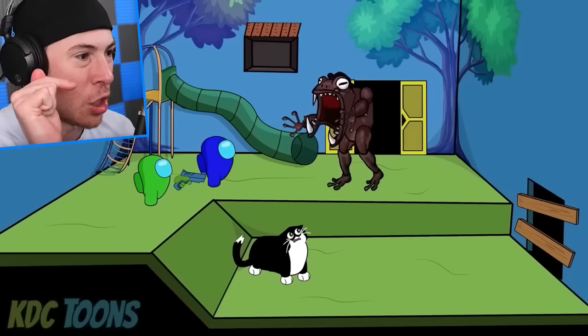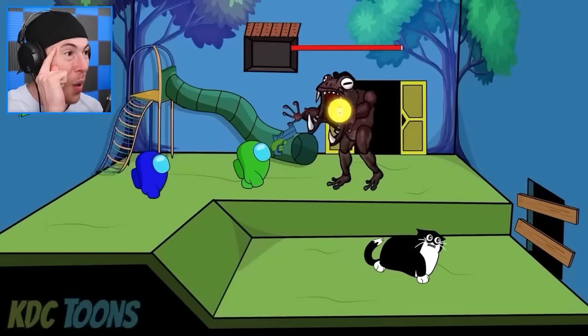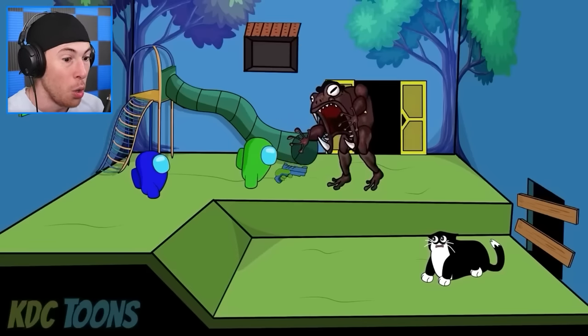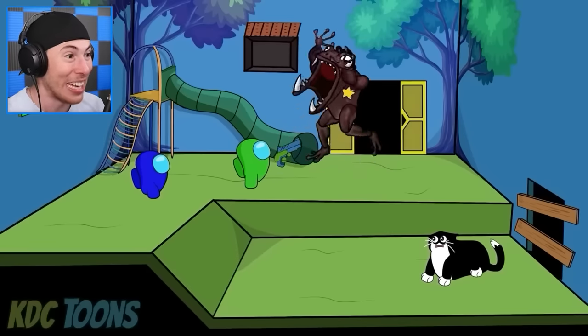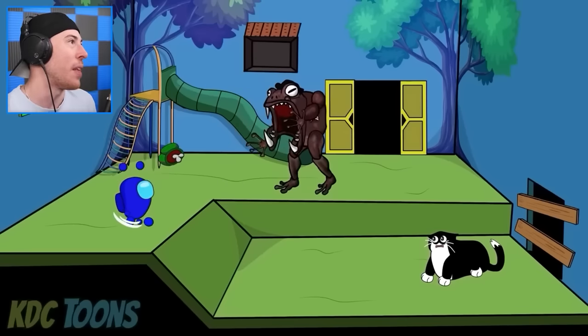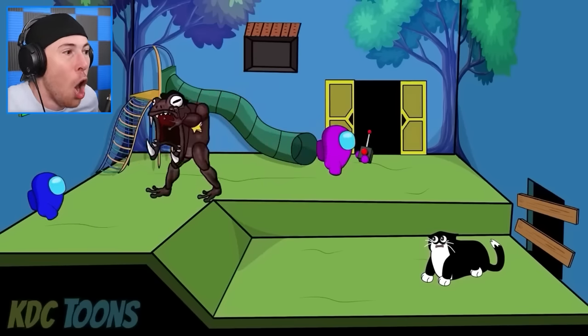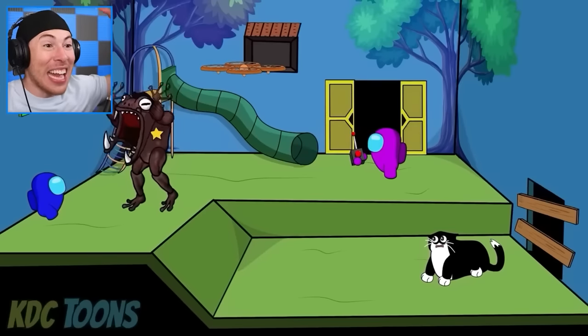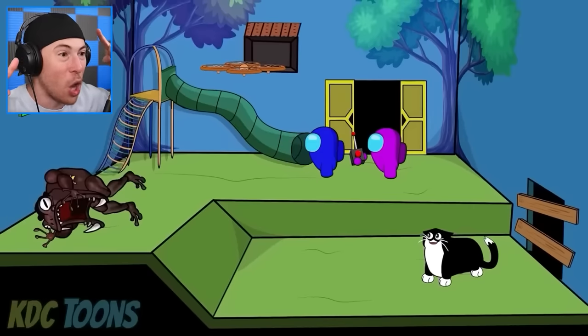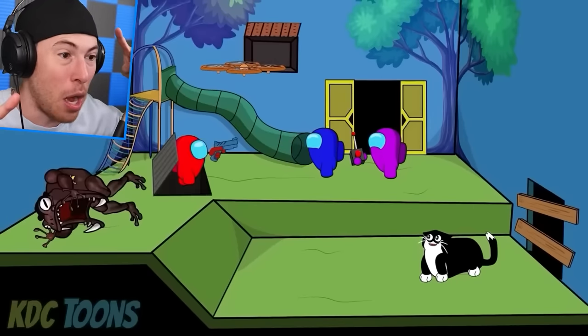Now we've got to fight this monster, and the cat's already at low health. But luckily, we still have one blaster left. Take this guy out! We're out of bullets. Green is about to get eaten. Blue and the cat remain — but Purple's still alive and he's got a drone! Use the drone against this monster and we should be able to survive.